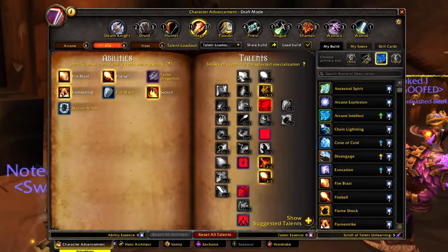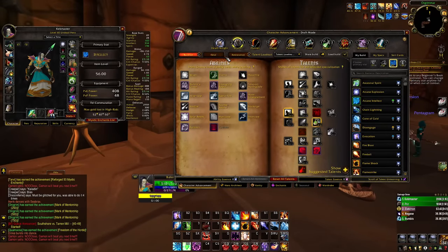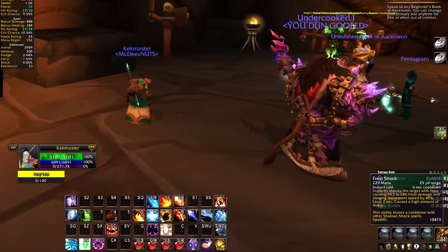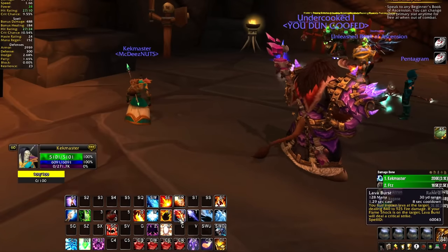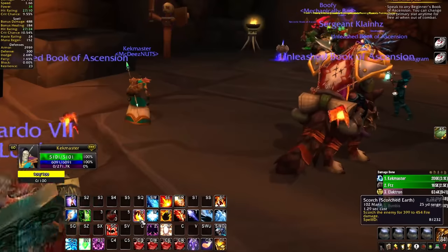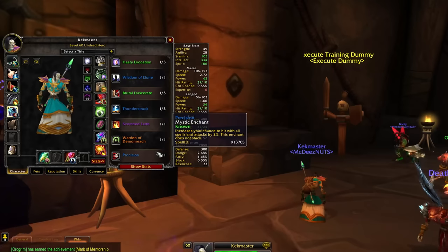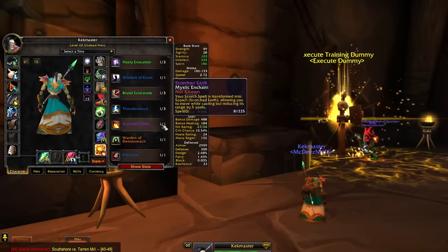First of all, let me point out that I have a lot of talents devoted to hit rating because I just don't want to miss. With better gear I can get rid of some of these hit rating talents — maybe just one of them right now and put those points into more damage. I'm basically going Frost Shock with Flame Shock, Lava Burst, Fire Blast, the Fuego Arctis, and Frostbolt. One Scorch will occasionally be in there as well. I don't think you need Scorched Earth. Everything you've seen so far has been with zero enchants, other than one Precision for hit, and Warden of Demon Reach itself. Scorched Earth, while I did buy it thinking I might use it, has been useless and I will be getting rid of it.